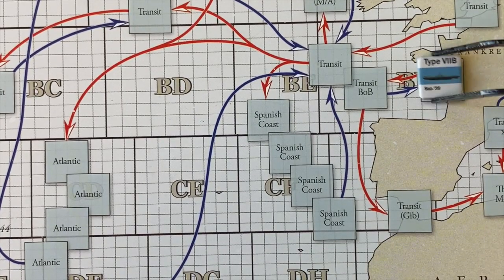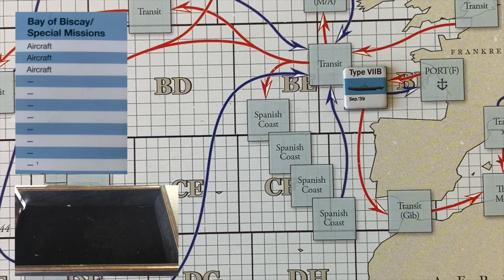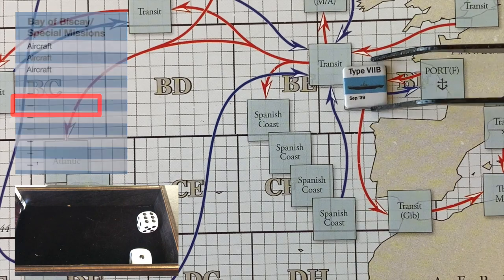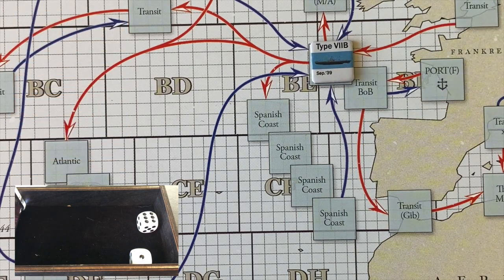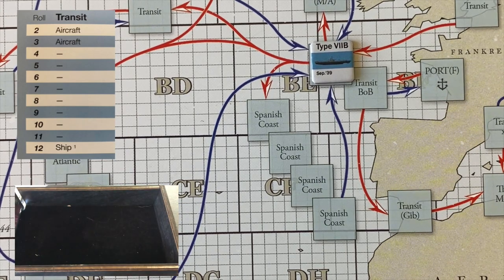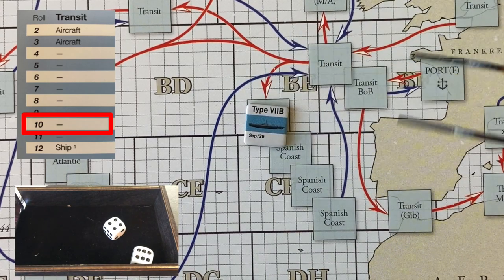U-86 heads out of its U-boat pens into the Bay of Biscay. Compared to our previous transit zones, a roll of two, three, or four now has an aircraft in it — before it was just two or three. So we're still hoping for big dice rolls. We roll a seven, so we make it through the Bay of Biscay safely. Into our regular transit zone, which is a little bit safer — only a roll of two or three would create problems. We roll a ten, so no problems. We are through the transit zones and into the Spanish coast patrolling area.